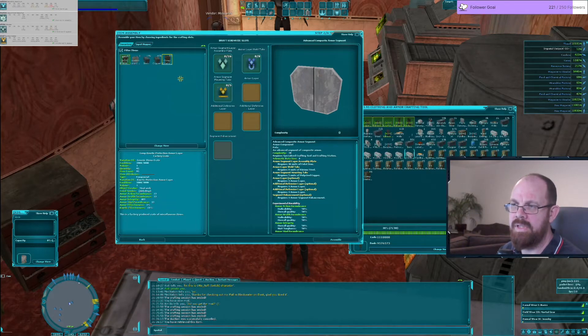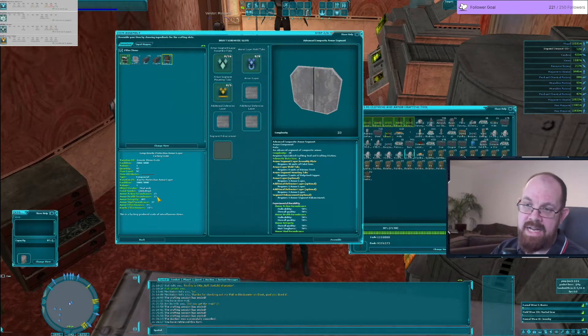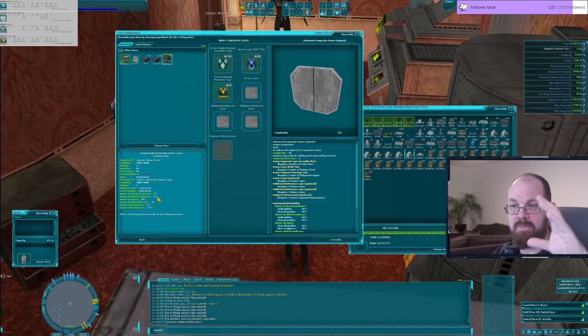The next thing about crafting layers: when you craft your segments, you get to choose how many layers you put in — it's not a requirement to fill it, it's optional. I can put one layer in — added 11 kinetic; stick another in — 22; another — 33. But I've also added three times the HAM cost and boosted integrity, making it better condition but also heavier.